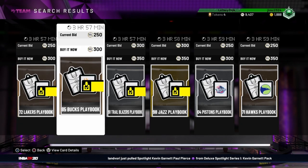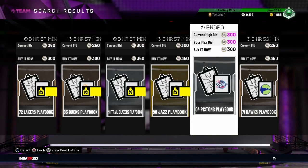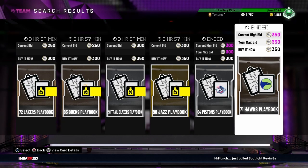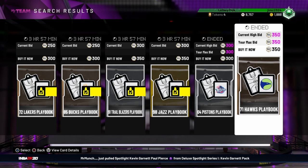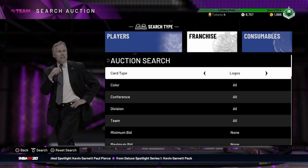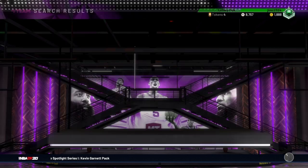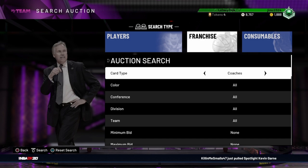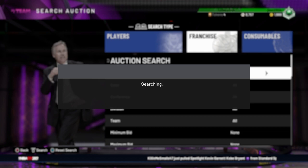Then try playbooks. If you see one you don't have, go ahead and pick it up. Some of these playbooks are actually pretty cheap, so if you don't have a lot of MT and you want to build your collector level, this is a great way to do it. Some of these cards may be snipes as well, so you can turn around and flip them.